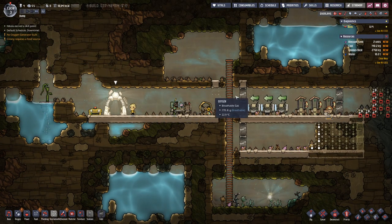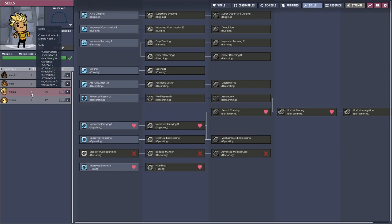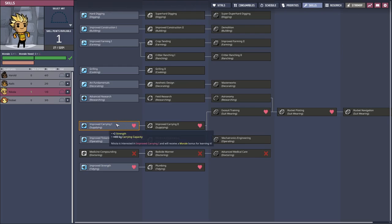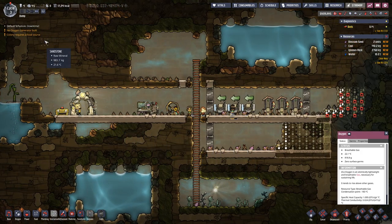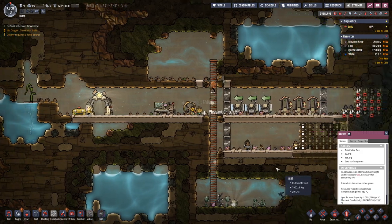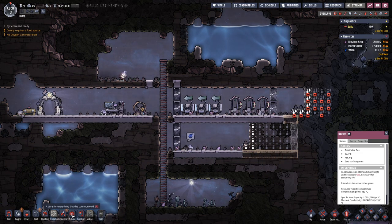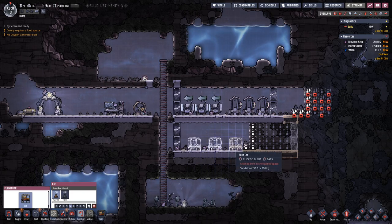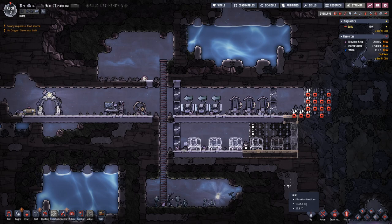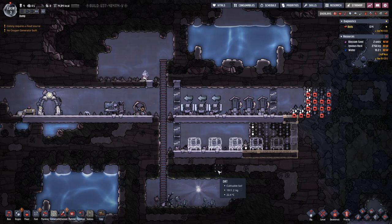Our first research is done, and here you can see for Nicolas we can assign him some duties. Let's go with supplying, where he has a heart, which means he likes to do that. Down here we will have our bedrooms. They are on the furniture and we will space them with one space in between, so later on we can place some statues in there to increase the decor.